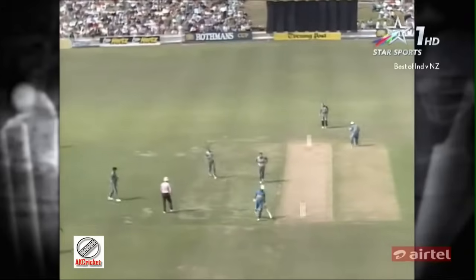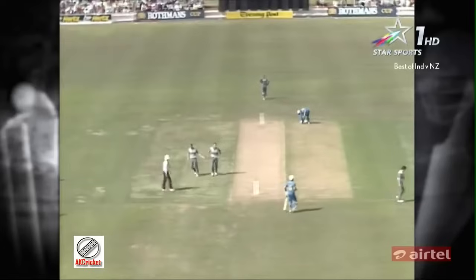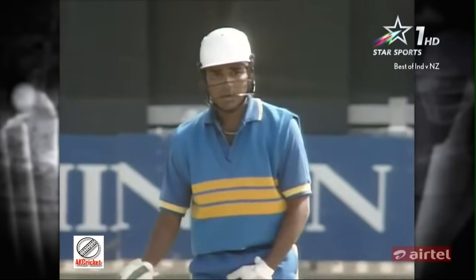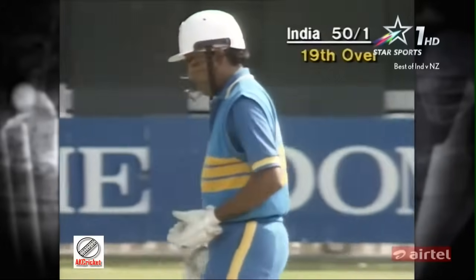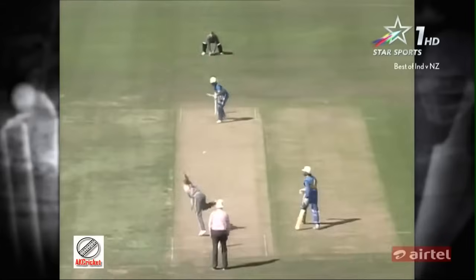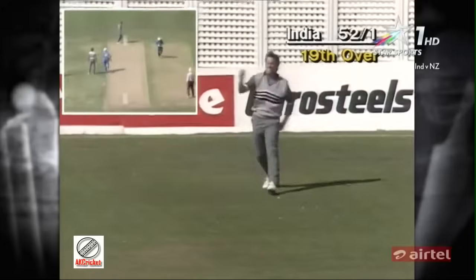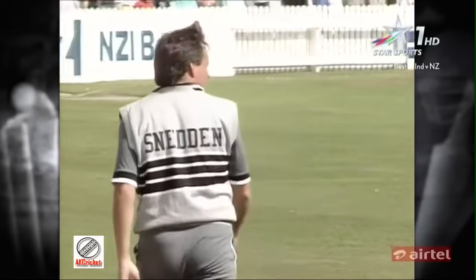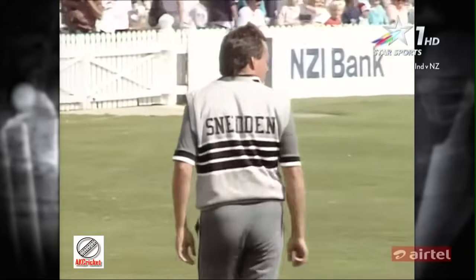Good running here by the Indians. Kevin Larson in quickly from the offside but he can't prevent a single, and these two pushing on. In fact, the 50 up for India. This is down on the left side, gone fairly fine. Martin Sneddon covers a lot of territory, but can't stop two. What a marvellous piece of fielding though, because Martin Sneddon is not what you might call in the first flush of youth. He got both hands to it, kept his eye on the ball, and saved two runs.